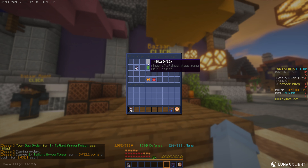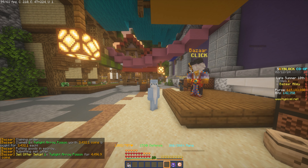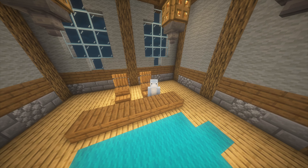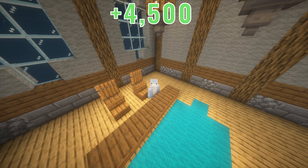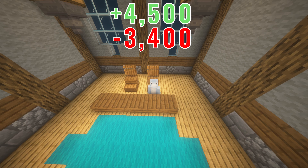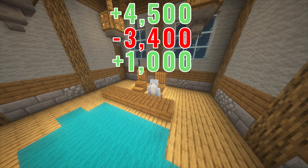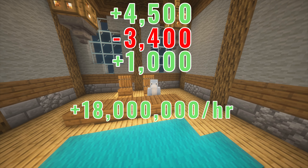We've bought one, which we can then sell for 4.5k — just over 1,000 coins in profit. For one single Twilight Arrow Poison, you're spending around 3.4k plus a little in taxes, and selling for around 4.5k, giving you just over a thousand coins profit per item.